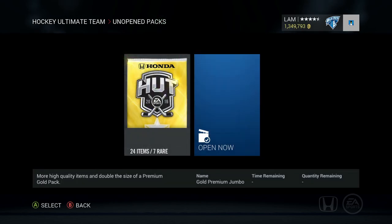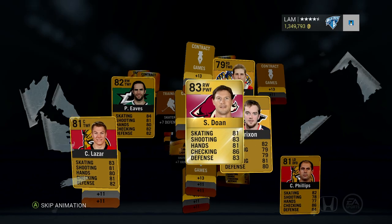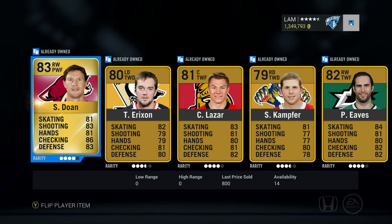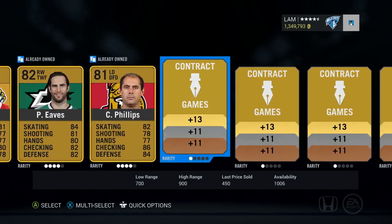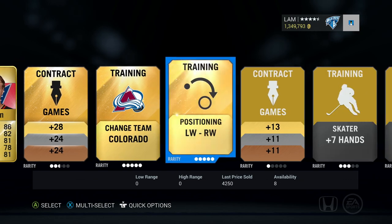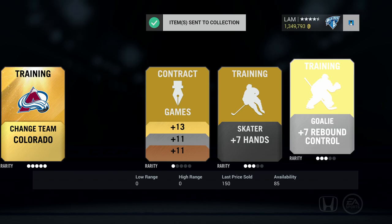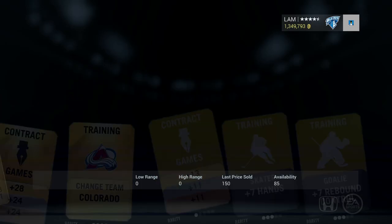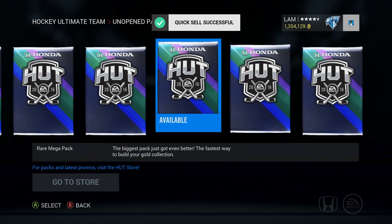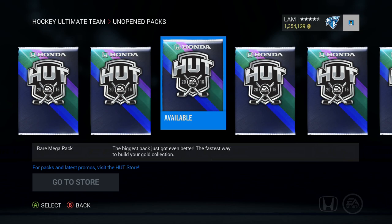Let's quick sell that pack and move on to the final Gold Premium Jumbo. 24 items, seven rares - I haven't been really too lucky with Premium Gold Jumbos this year. Shane Doan - I bet that's gonna be my highest overall player, 83 overall. We did get another Carlson - not the right one - a left wing or right wing change, worth 4,000 coins. That's as much as a Miku Koivu, which is pretty decent for a change position card.